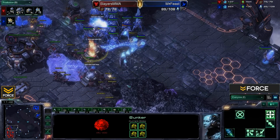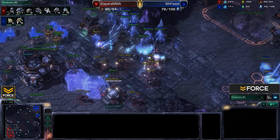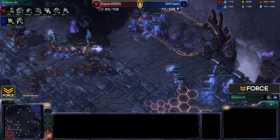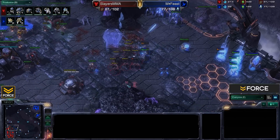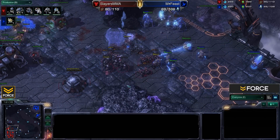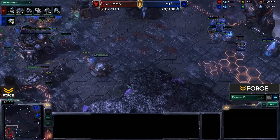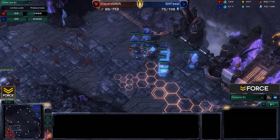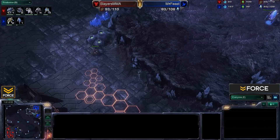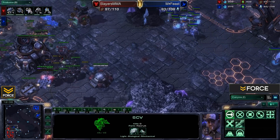Feast pushes — he needs to do more damage than he has, and he's committed now, blinking into the bunkers but taking a lot of damage. The 1-1 upgrades plus marauders in the mix, and SCVs join in. MMA tears through the forces and pulls back with just a few injured units — still fine. Feast did not do enough damage. He is too far behind. Look at that discrepancy in resources lost. This push failed really badly.